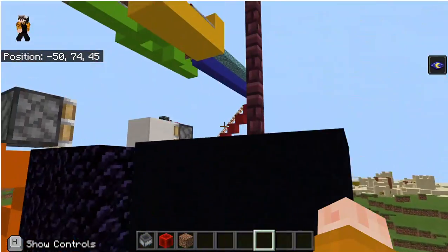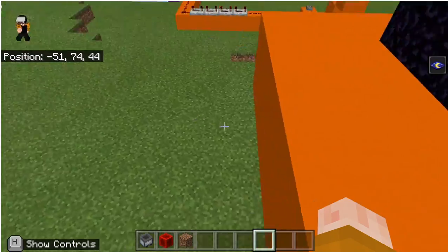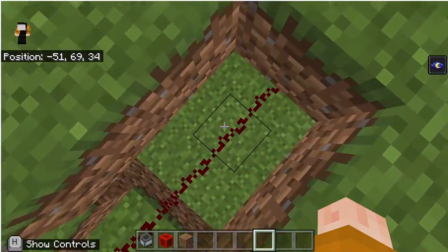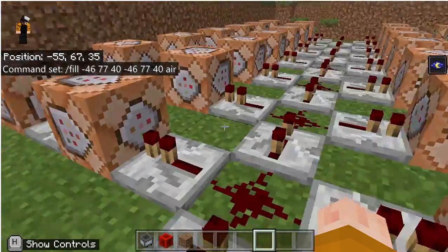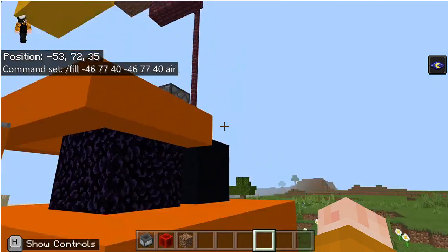On the other side, it's a little bit more complicated, because you have to move this block down but also have the fence following. So this one is doing the nether brick fence removal, and then these other three are all for this other side on the right.